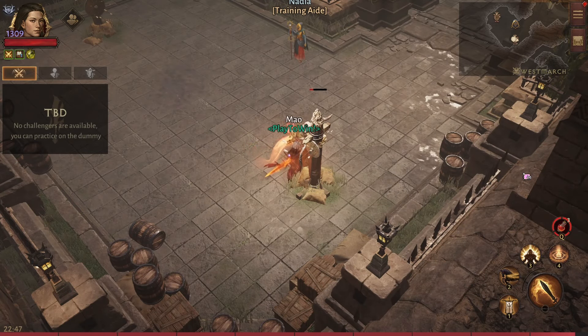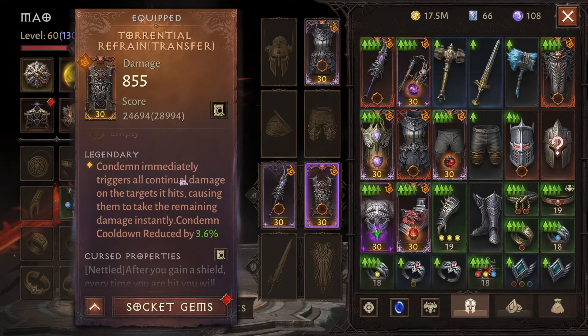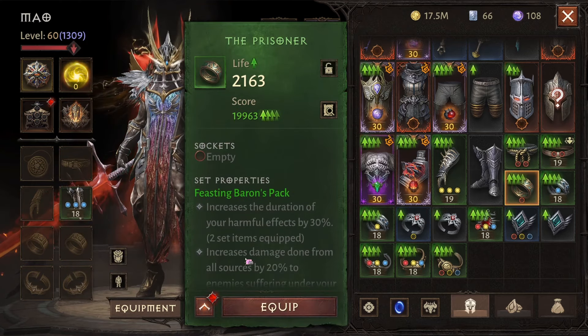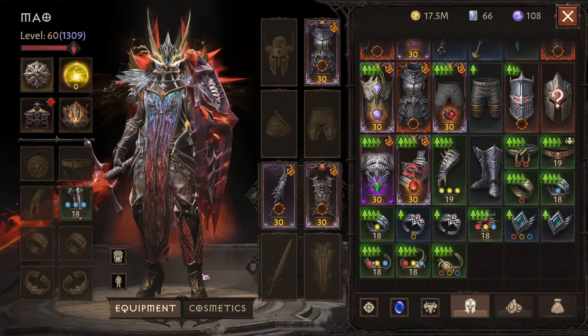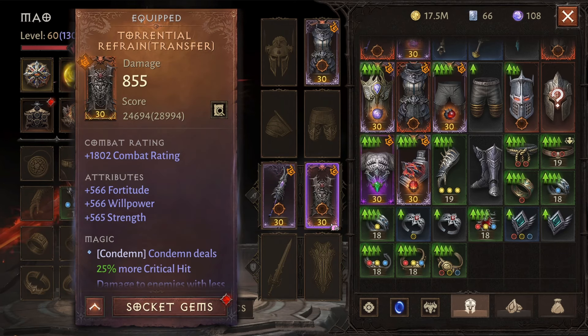Hey guys, I wanted to do a quick video as a follow-up to my last dungeon build video, because a few players were asking about torrential refrain — how exactly it works and whether it works with the two-piece feasting baron set. In this video I'll be testing it, proving it to you, explaining the maths behind it, and figuring out exactly how the damage is dealt.